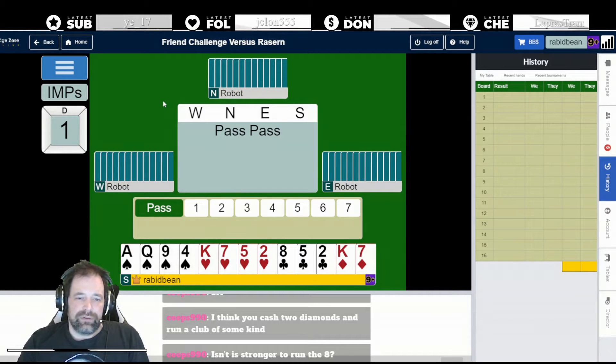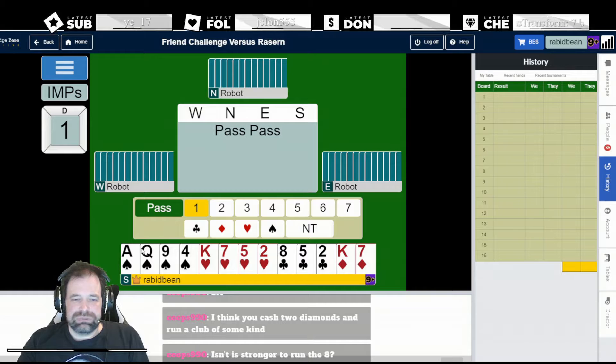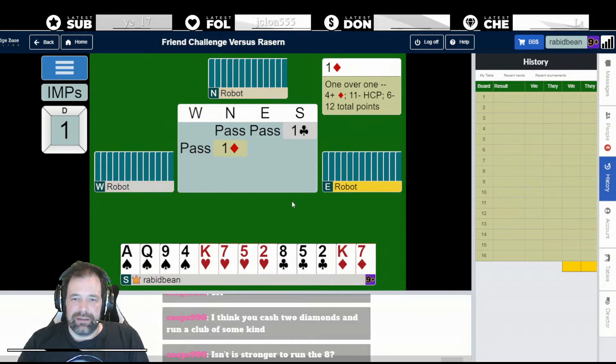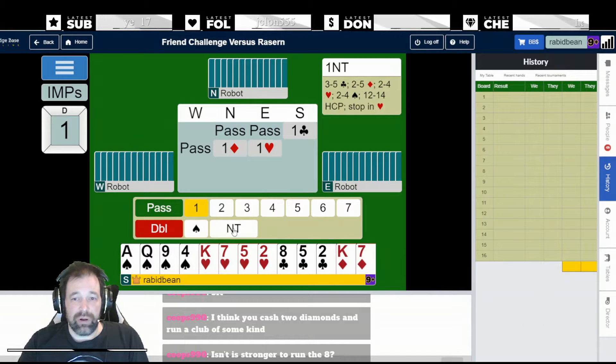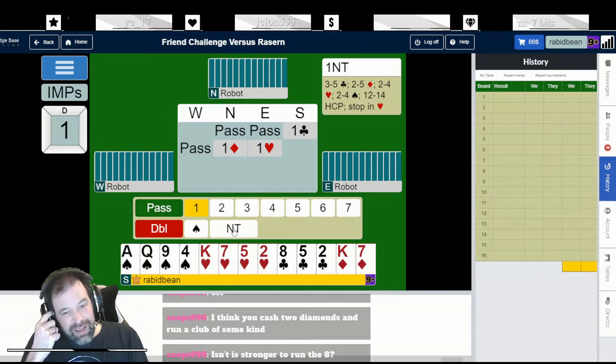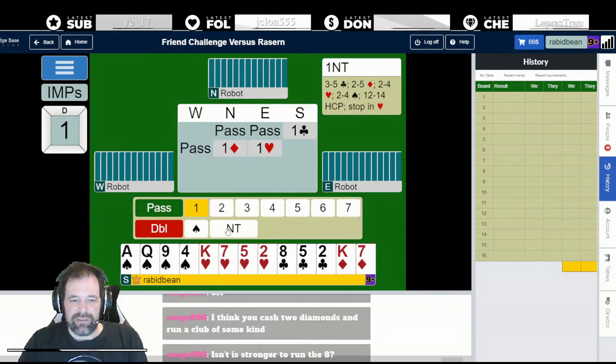We're going to be dealt a weakish hand to start with. We're going to open one club - we might even pass if partner responds. I've got a choice between one spade and 1NT. I think one spade is probably unbalanced in theory. 1NT is just a weakish hand with a heart stop. I don't really like it because my heart stops aren't very good - I realistically only have one heart stop. But I've got the King of Diamonds and this hidden spade suit, so 1NT it is - you can have up to four spades.